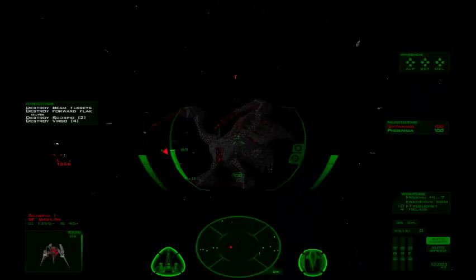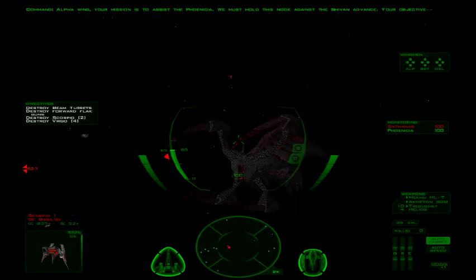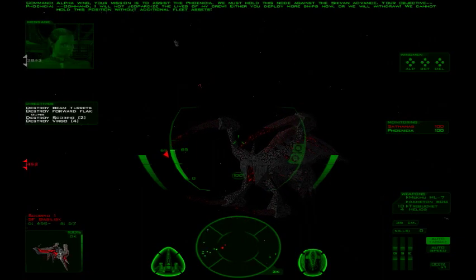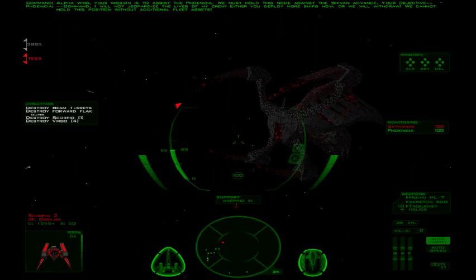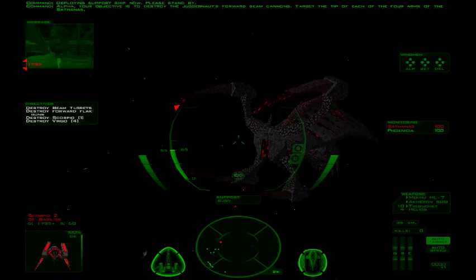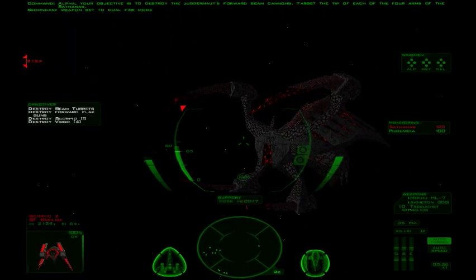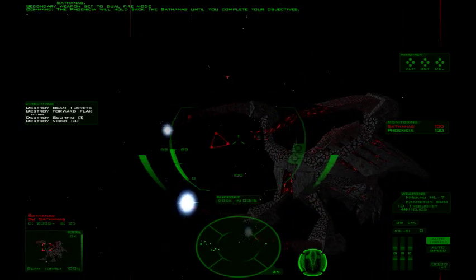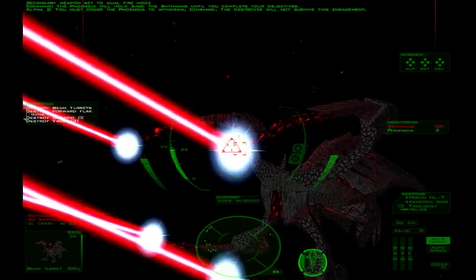Alpha Wing, your mission is to assist the Phoenicia. We must hold this node against the ship's advance. I will not jeopardize the life of my crew — either you deploy more ships now or we will withdraw. We cannot hold this position without additional fleet assets. Deploying support ship Alpha. Your objective is to destroy the Juggernaut's forward beam cannons. Target the tip of each of the four arms of the Sephanis. The Phoenicia will hold back the Sephanis until you complete your objectives. You must warn the Phoenicia if the destroyer will not survive this engagement.